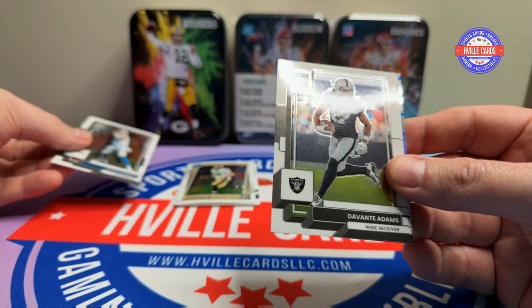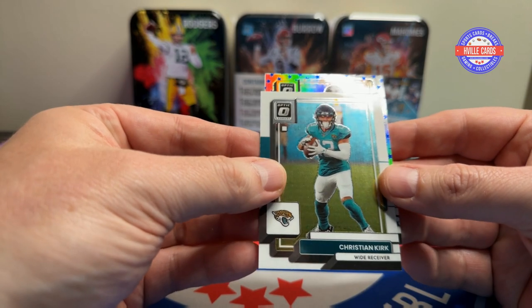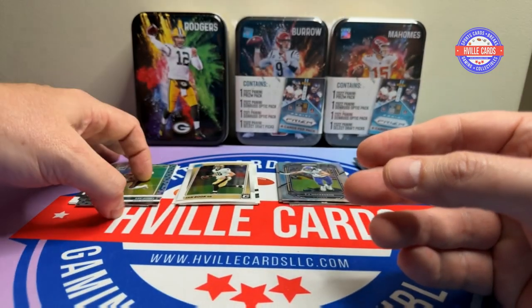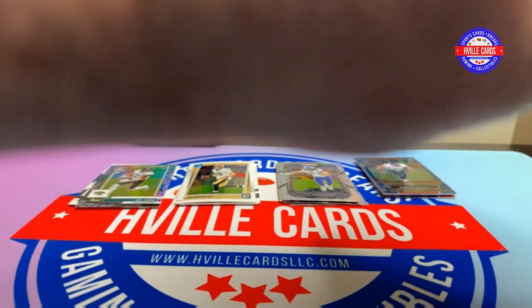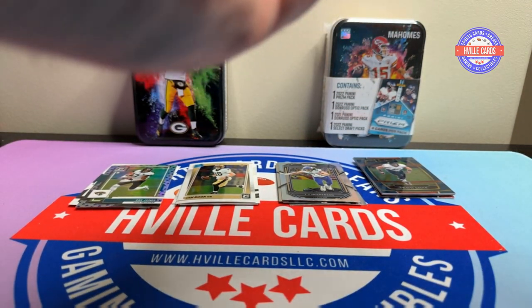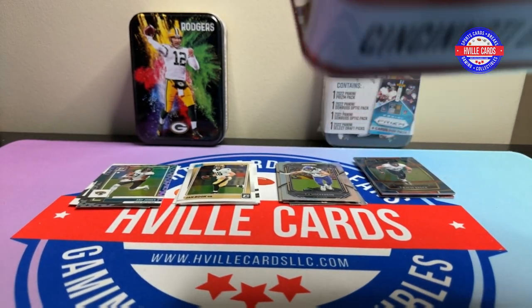We've got Herbie, Devontae, Christian Kirk, and a Stars Zay Jones. These cards, more than likely, are going to be donated to a children's hospital or baseball teams.